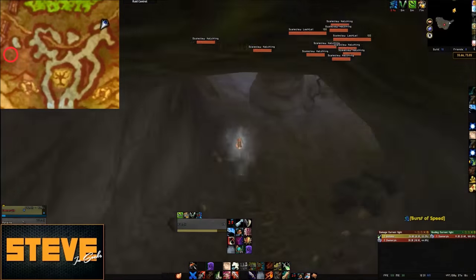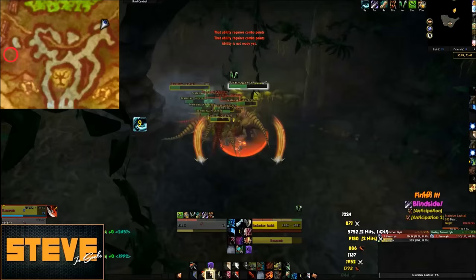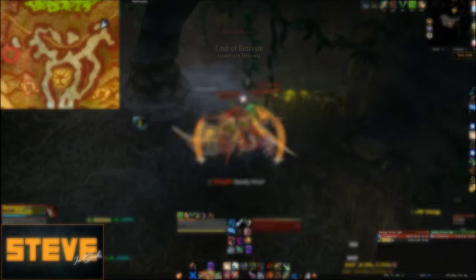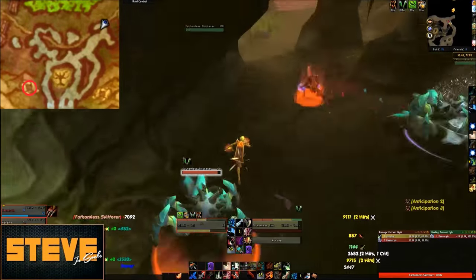If you are following this path, there are two caves you should enter. The first cave has a few raptors to skin and a rare that is also skinnable. The second has four skinnable mobs near the entrance.